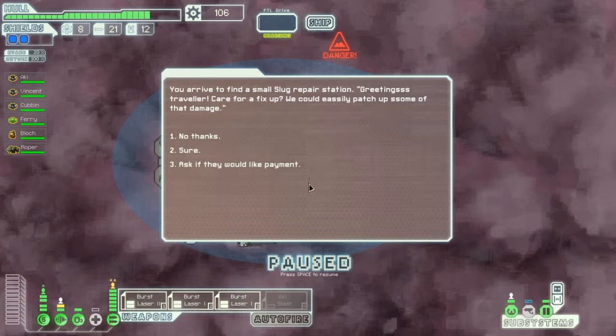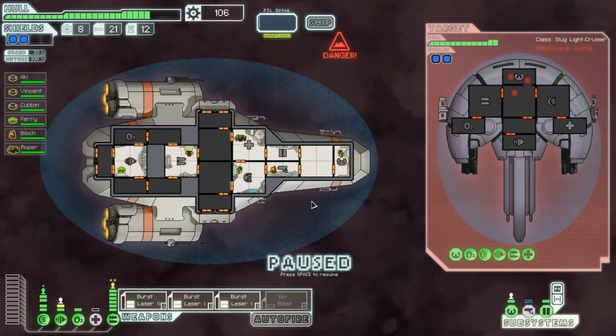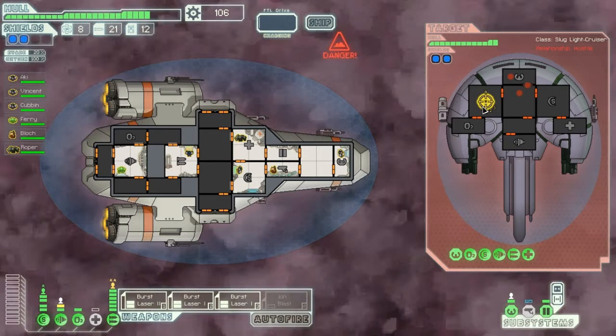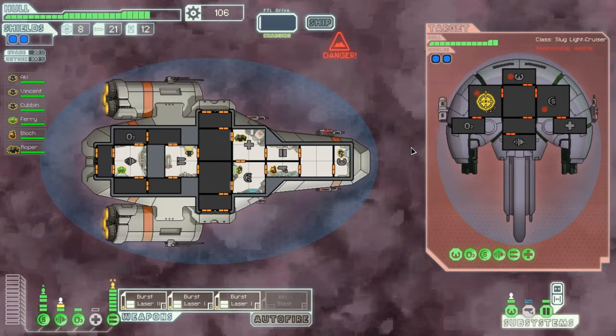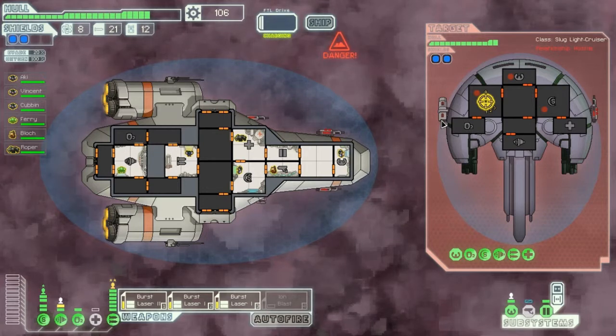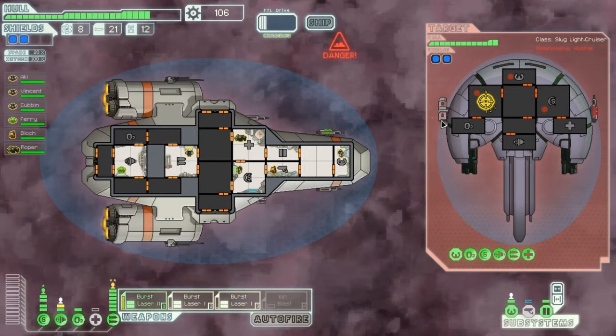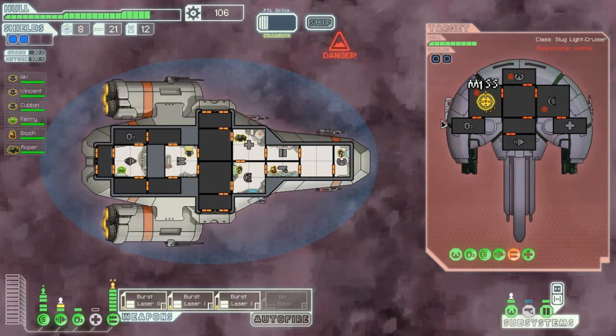Greetings - careful fix up. Ask if they would like payment. Kill the crew and we can strip. Yeah, alright. You go on and try that - and I'll just kill you. I'm a little bit frightened about this missile launcher, but hopefully I will fire first. I did - and yes, good.